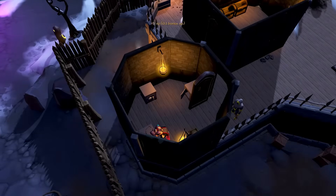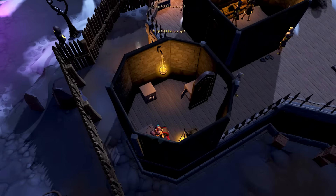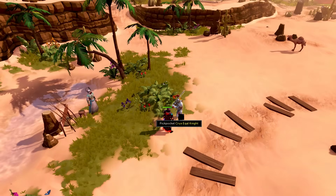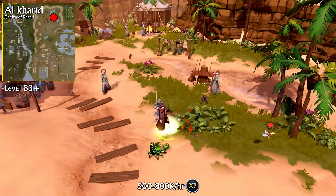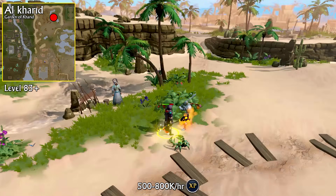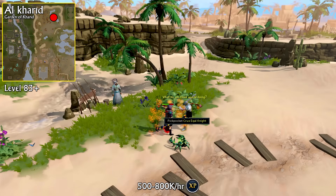This method is over 500,000 thieving experience per hour fully AFK, not counting the extra experience you gain from emptying your loot bag inside the Thieves Guild. An alternative way to train thieving is to pickpocket Crux Eqon Knights starting at level 83 thieving, located in the Garden of Karid. While these knights only require level 83 thieving, I can only recommend you do these if you have at least a portion of the buffs listed on screen, as they have a very high thieving failure rate otherwise. If you have all of these buffs including the legendary Five Finger Discount aura, you'll have no issues AFKing these for over 800,000 experience per hour. I personally got around 770,000 experience per hour using all of the buffs highlighted in green. Once I dropped the legendary Five Finger Discount aura, I lost around 15% success rate, reducing my experience per hour to around 530,000 exp per hour.